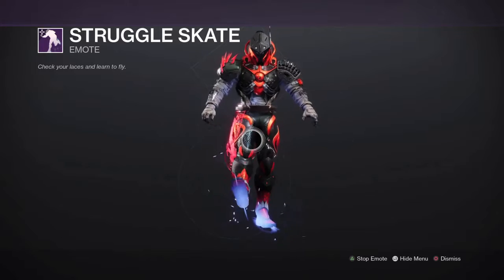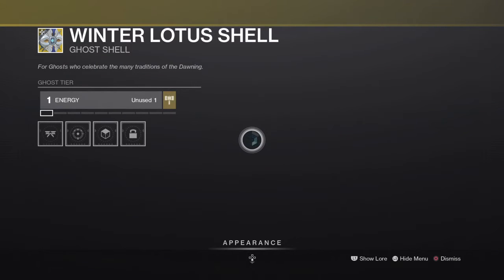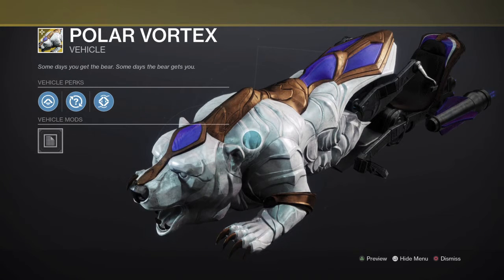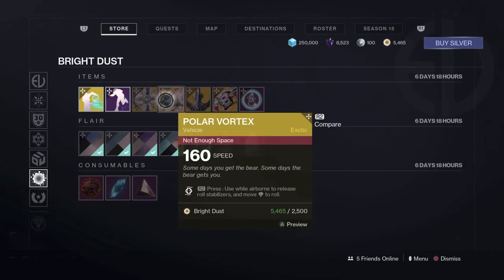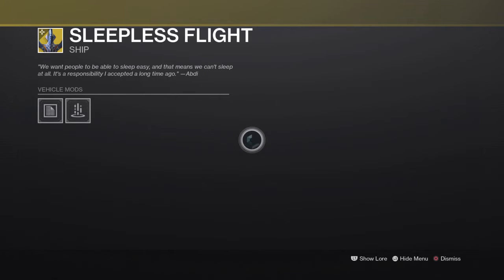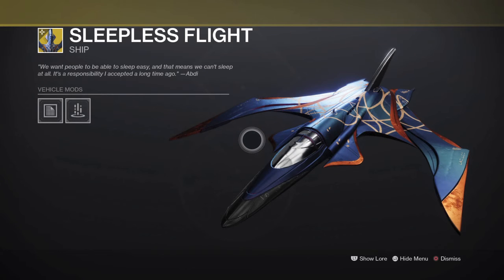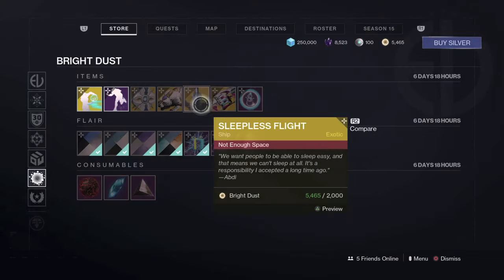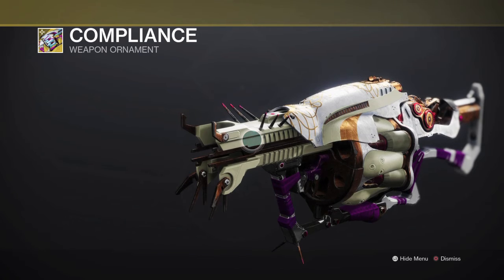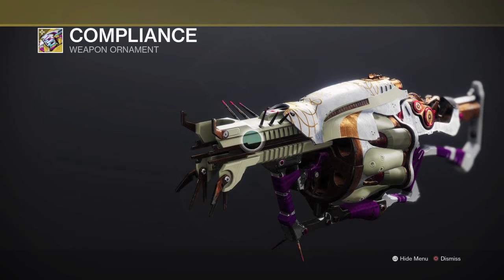We have the skull shell, and the polar bear vortex vehicle — I feel like I'm going to get it, honestly, it looks really cool. We also have the sleepless flight ship, and for the weapon ornament the Anarchy Dawning festivities weapon ornament.